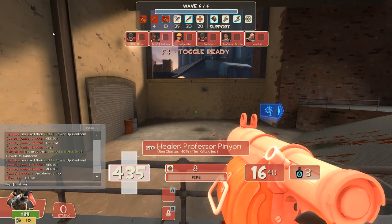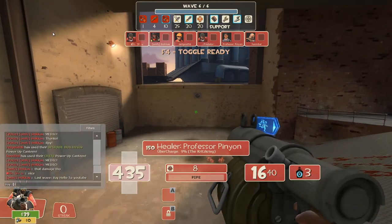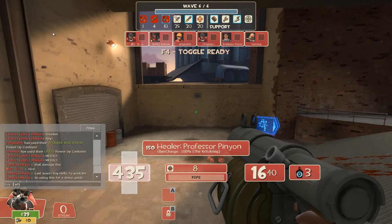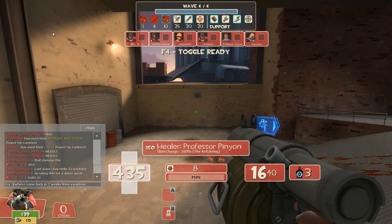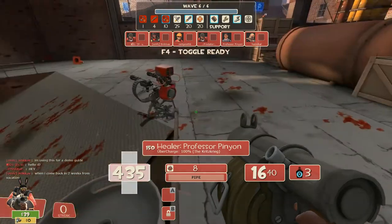Encourage the medic to give you crits and lay down sticky traps when a giant bot is incoming — call for medic, press E, use voice commands like 'go go go' or 'charge' to make clear you want the charge. Most medics won't do it, but some are capable. That should be it for the guide — I hope I could help you guys. See you next time, and if you have any questions just let me know, I'm happy to answer.